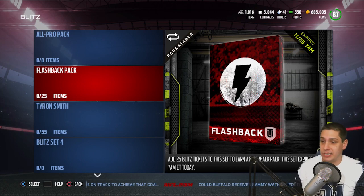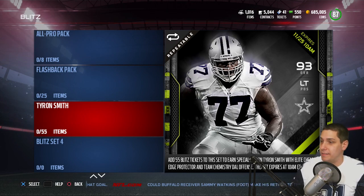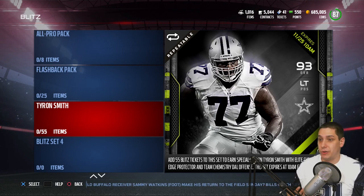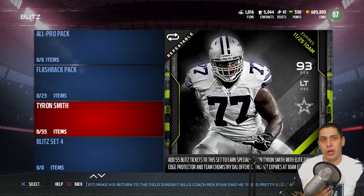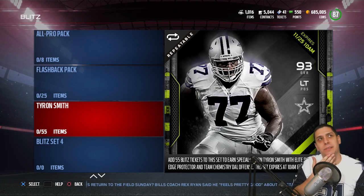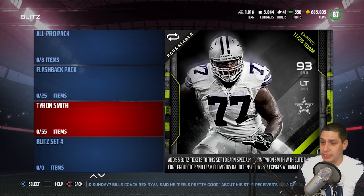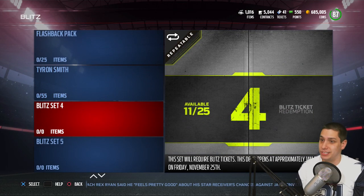There are also Flashback Packs — that's going to guarantee you a Flashback player. Tyron Smith is the big one right now, a 93 overall left tackle that guarantees Elite Chemistry for Edge Protector and Dallas Chemistry as well. Very, very good. Unfortunately, this one is 55 Blitz Tickets, so it would cost you around 550,000 coins. It's going to cost quite a bit to complete, but Tyron Smith is kind of a beast, so you could consider doing that.